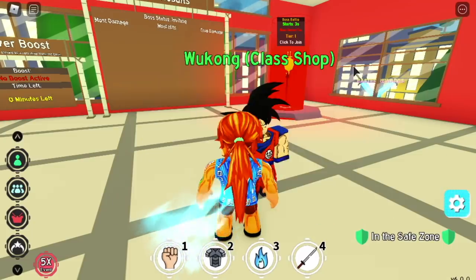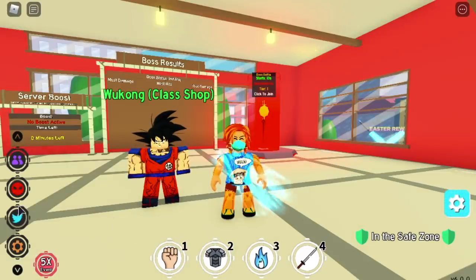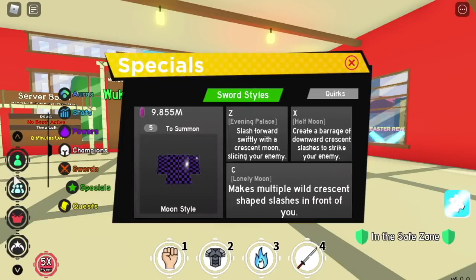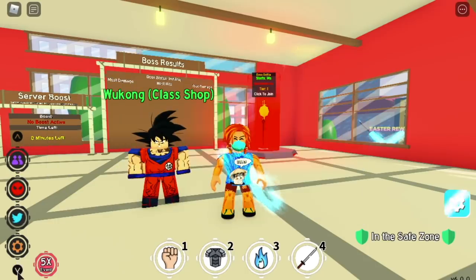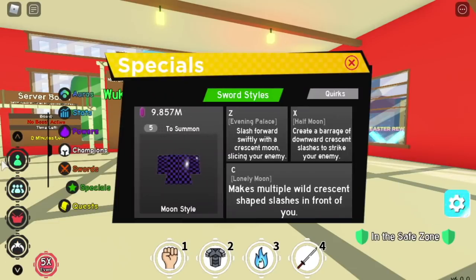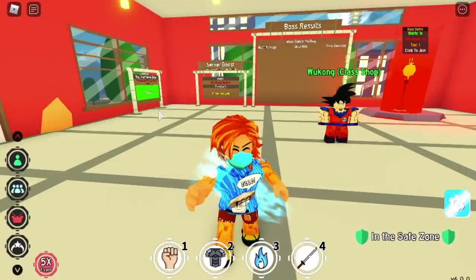Next up, a new code — this is only for 2,000 Shikara Shards. As you can see we have 9,855 yen. The code is 'ggg games 50k.' Success — 2,000 Shikara Shards acquired. Now back to the video.